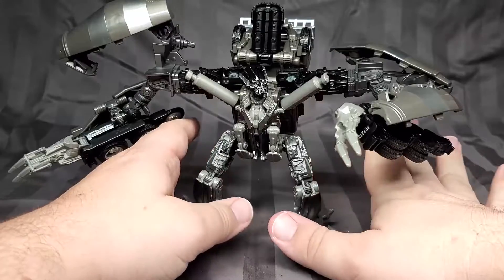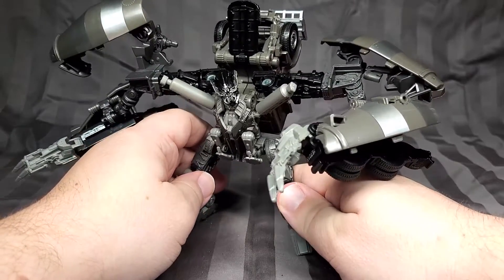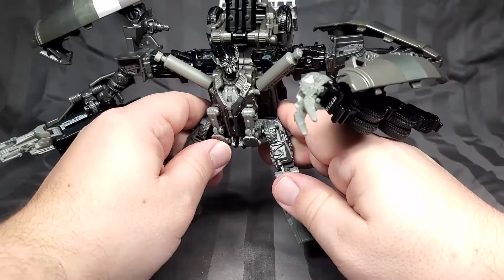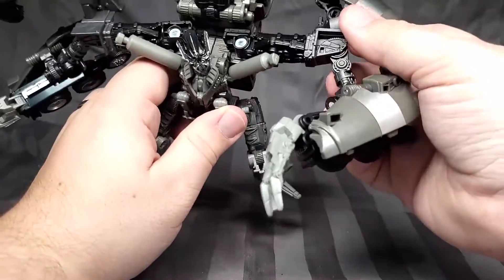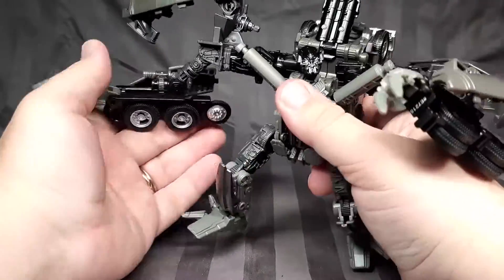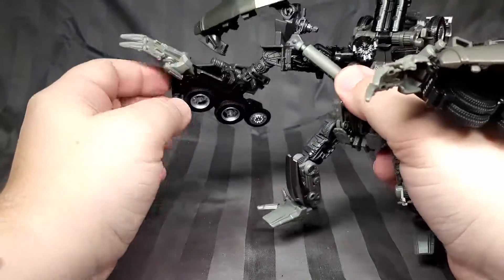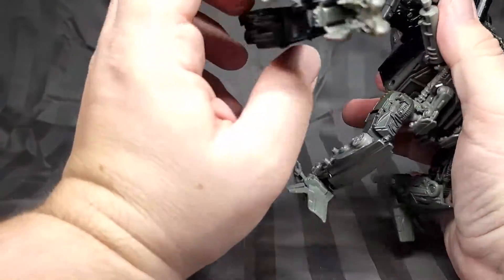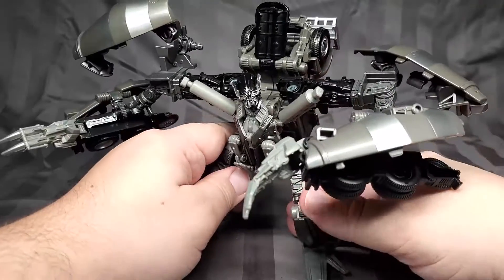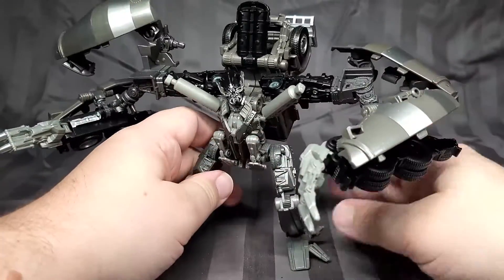So far he feels leaps and bounds better than the leader class toy he had back when Revenge of the Fallen first came out — that one was awful and this guy feels so much better. Everything feels steady and locked in, very sturdy construction. His elbow feels a little loose compared to the other one, but it's not the end of the world. I could tighten that up if I really wanted to, but I'm not going to worry about it, particularly since this guy's going to spend most of his time in combined form.